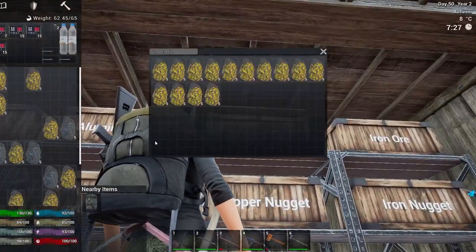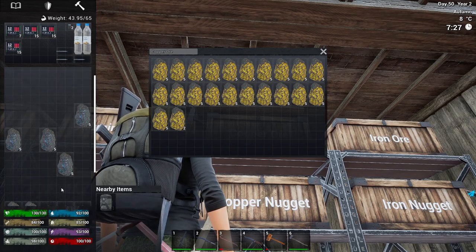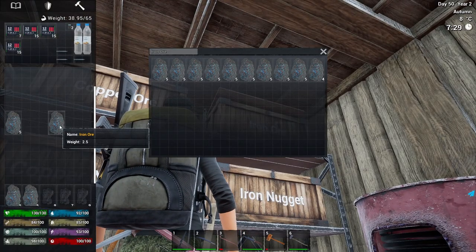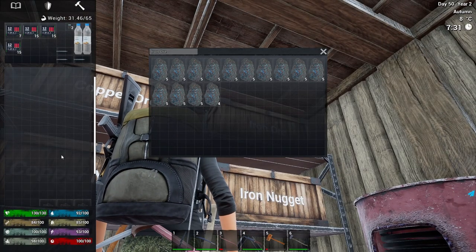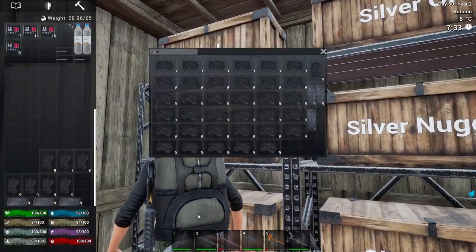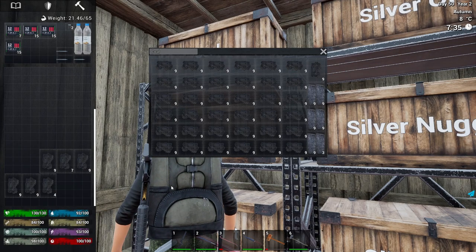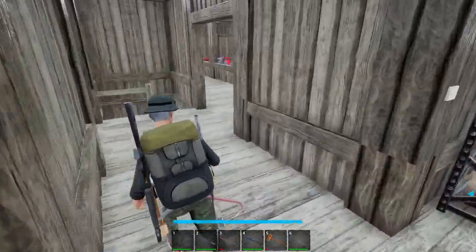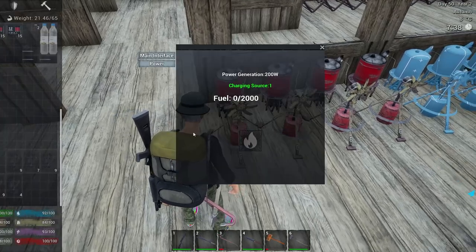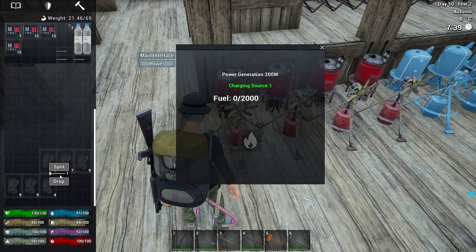Not bad. I would have rather this come in nuggets, but you know what? This works just as well - it's just gonna take us an extra step of breaking it down into nuggets. So it's only the coal, which as you can see, my coal box is a little full. We need to split this - split them in three because anything more you're just gonna waste it.